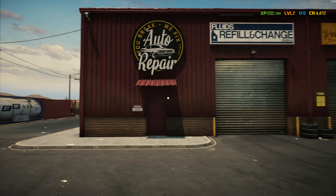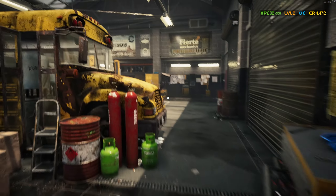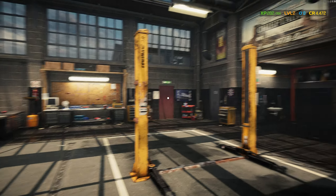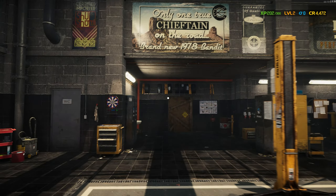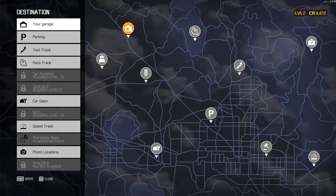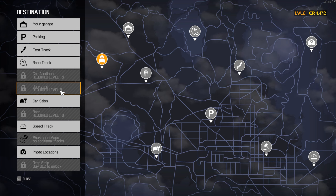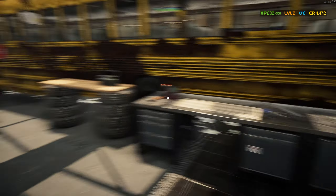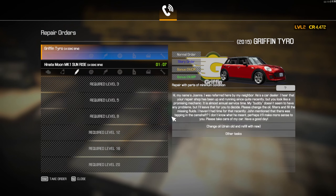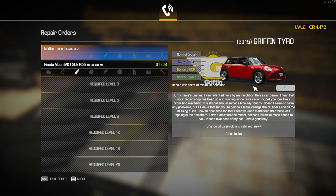Hello and welcome back to Car Mechanic Simulator 2021. We're going to keep on continuing with the main storyline until we can get the junkyard available — we need level five for the junkyard. So we'll just continue working on the main storyline, and we do have two separate jobs but we're just going to focus on the main storyline for now.